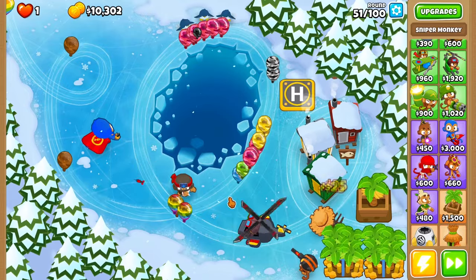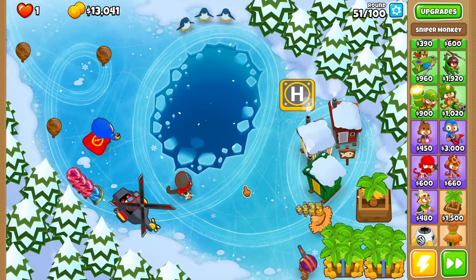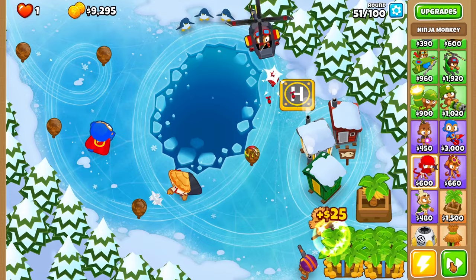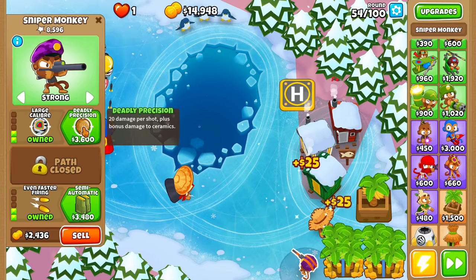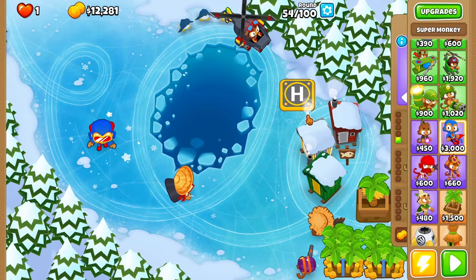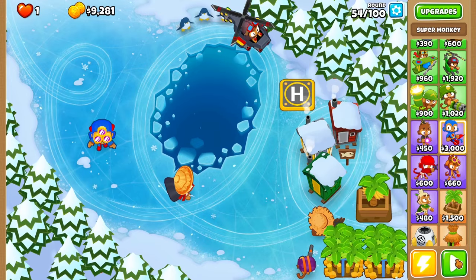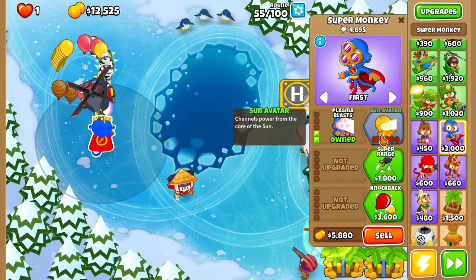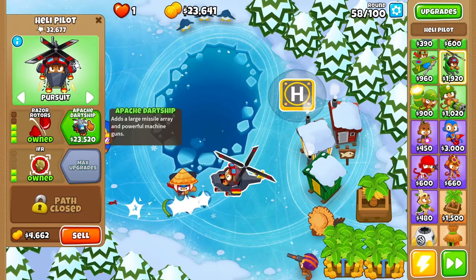Let's get deadly precision so we can pop the ceramic ones, we're so close. They're camo but this guy can't even see camo ones — only these guys can. Probably double shot and blue jitsu to help quite a bit. We're chilling now. Hopefully we can save up for apache dart ship. Maybe deadly precision and laser blaster — laser blast should clear it out pretty well. Maybe laser blast and plasma blast. We got that round but spent a lot. We are so close to the apache dart ship — we definitely need that — and bam, there we go.